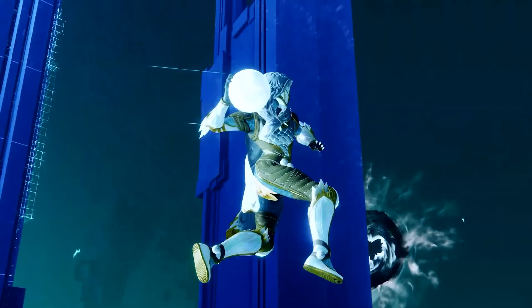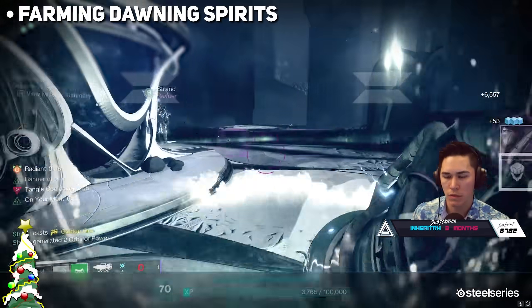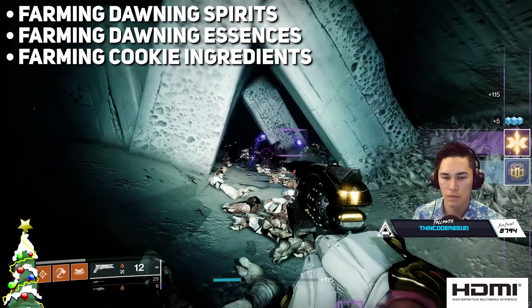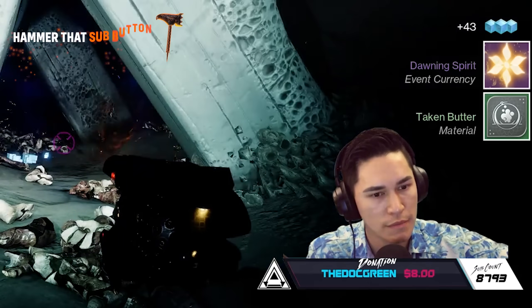The Dawning 2023 is here. Today, guys, we're going to be talking about how to optimize this event — everything from farming Dawning spirits, to essences, to cookie ingredients. The goal here is to get all these things with preferably the least amount of effort. And that is the Destiny way.